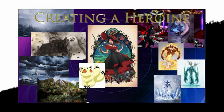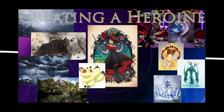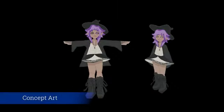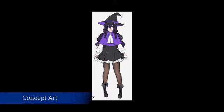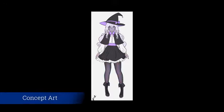These are our original concepts for our main character, Abra. She is a witch with a cat companion, and she has the capabilities of both light and dark magic. We tried out a bunch of different color palettes until eventually settling on one where she has light purple hair and black clothes with purple details.